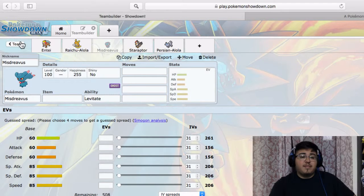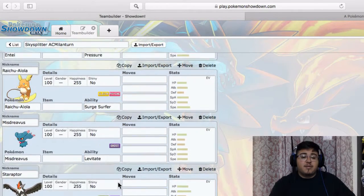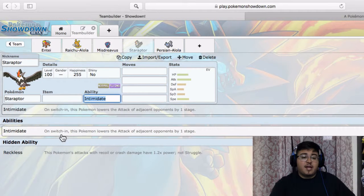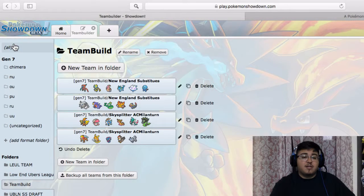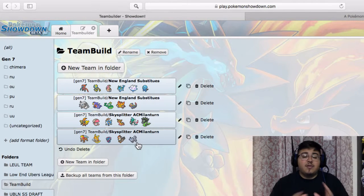I don't really expect Mesprit to come — I don't even know what it does, doesn't look too bad. Staraptor I was thinking about but I forgot I had Intimidate — don't expect it to come because of everything else he can bring. Same with Alolan Persian — don't expect that to come either. Anyway, this might be a quick team builder; I don't really want it to be too long a video.